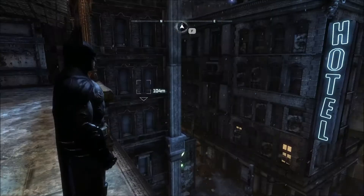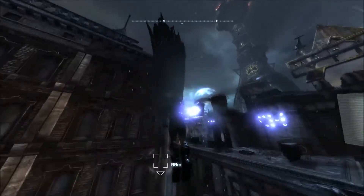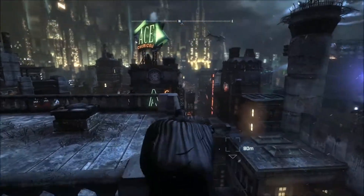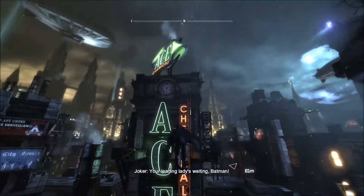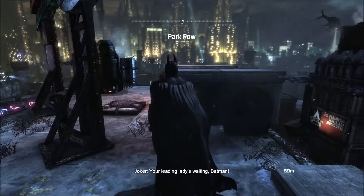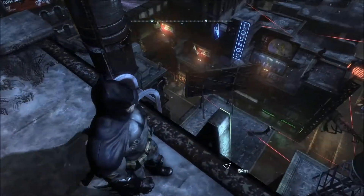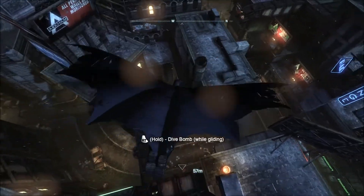Welcome back to Batman Arkham City. Today we'll be doing part 37 of our walkthrough. We've just defeated Hugo Strange and we are following the second beat. Now Joker is at the theater, but before we can approach, he has several enemies that we have to take down.